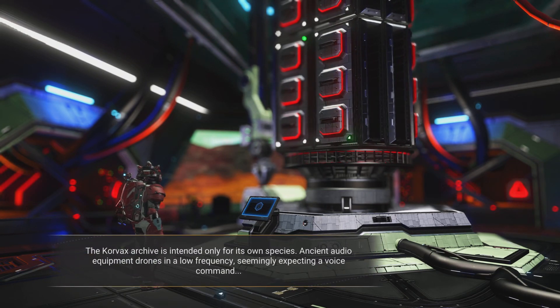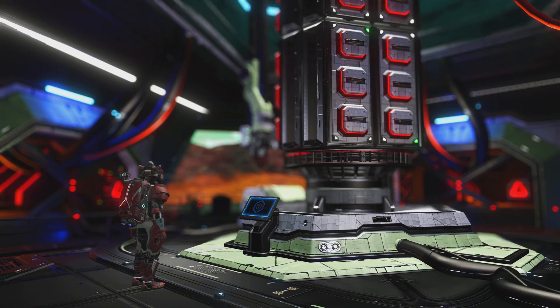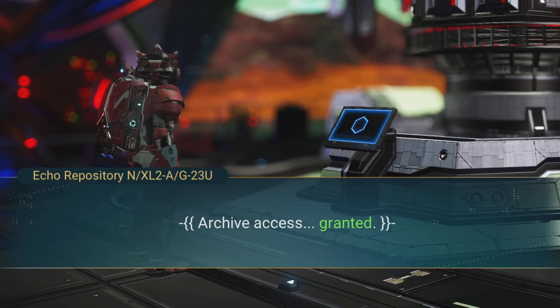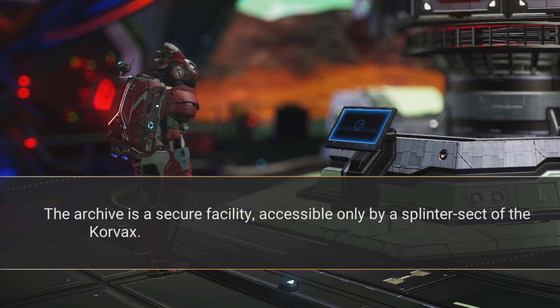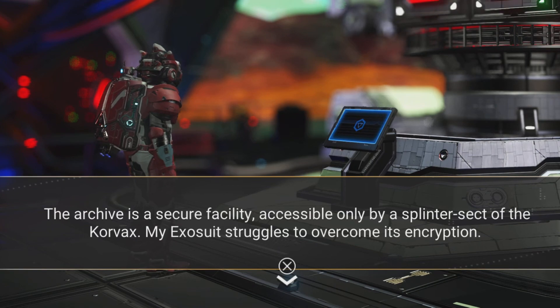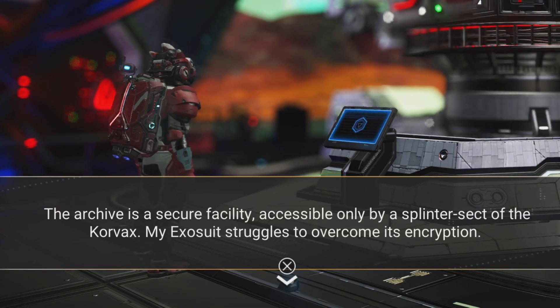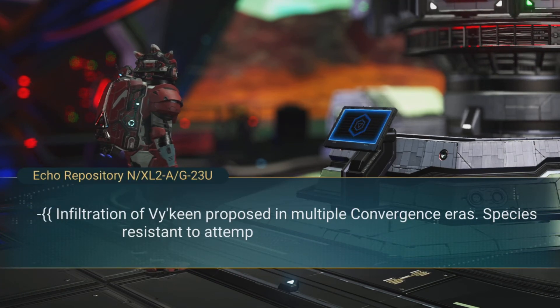I'm now at an archive. You can hit up these archives in-game to learn more about the histories of the different races. This one happens to be Korvax, so I'm picking up a bit of Korvax history and information. These archives are always about past lore — things that have happened within the universe.